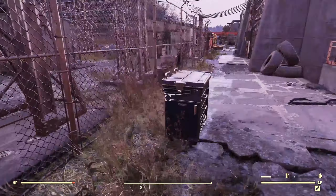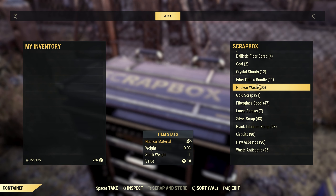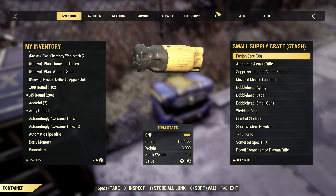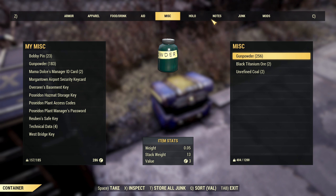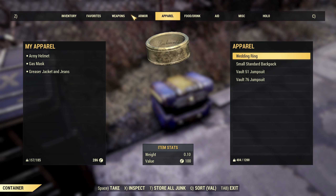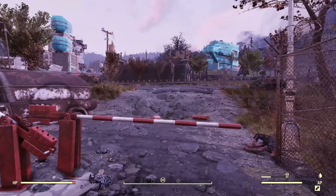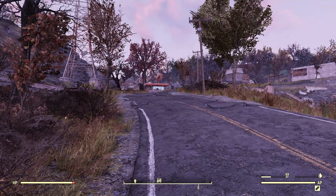Graham! It's Graham! Do I have anything I can sell to Graham? I'll sort by value. I don't need these glass shards — let's sell some to Graham, maybe he'll buy a bunch. Graham is a vendor, a super mutant vendor who sells some pretty good stuff. I wish I could sell ammo to him. He's a friendly super mutant — he even has a Meat Week dedicated to him. He's a pretty cool guy.